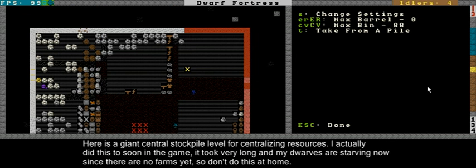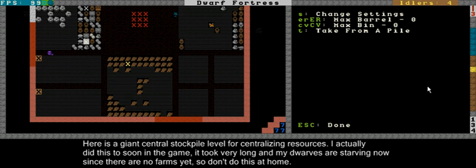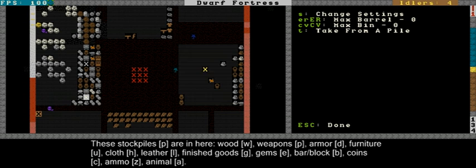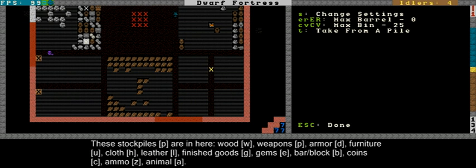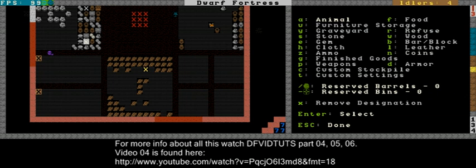Down here I've made a giant stockpile level. This took a while to dig out since I got some migrants in the meantime. These stockpile levels - I make a lot of these big from the start nowadays, it's pretty nice. So everything is in here: here is a wood stockpile, this is weapons and armor, here is a furniture stockpile, a cloth, this is leather I think, finished goods, gems, more furniture. This is bar block, probably coins, ammo and animals - that was it.